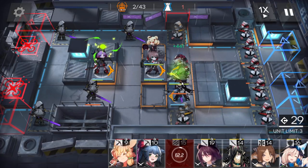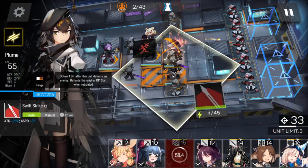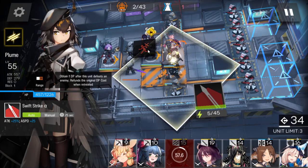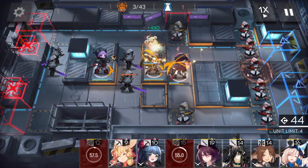With this swordsman — the arts swordsman — go over the mid, and deploy the single block vanguard to block. Activate the AOE guard skill to help kill before this one dies, then retreat to get DP back. Use the skill to kill them faster.